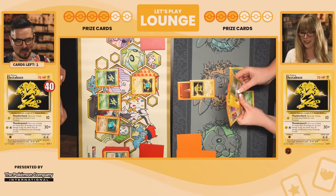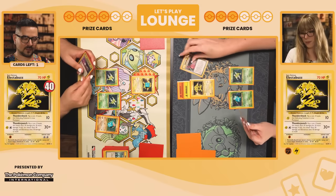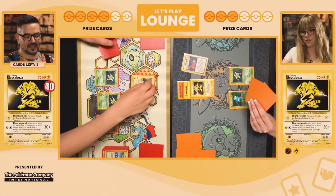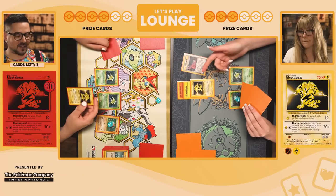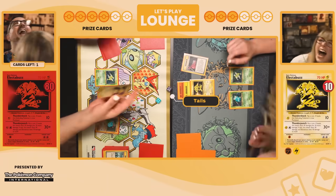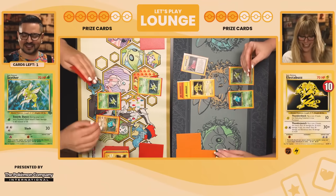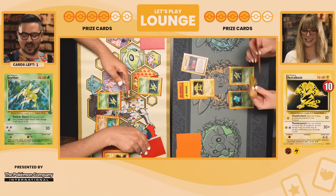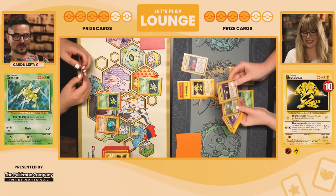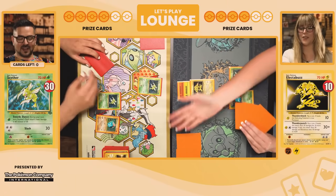Draw for turn — luckily for me I had it! I had a fighting energy in there. Plus Power as well. That's just going to add 10 base and I'm going for Thunder Punch — that's a knockout either way. Watch it be tails when it's irrelevant — and it is tails! Another prize card. Last card — on my turn, I don't have it. Your turn. Nothing. That's it then — I attack but you have nothing to draw. You win!